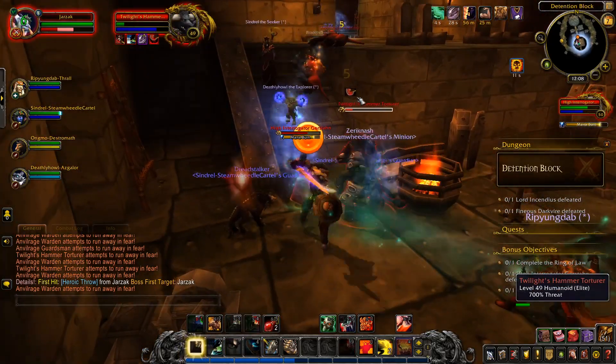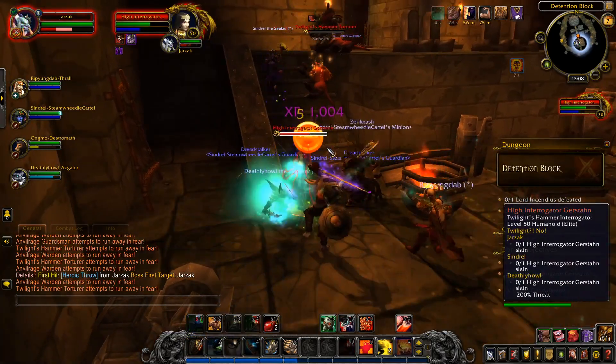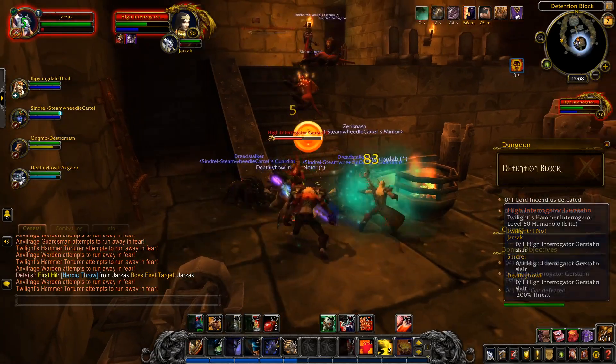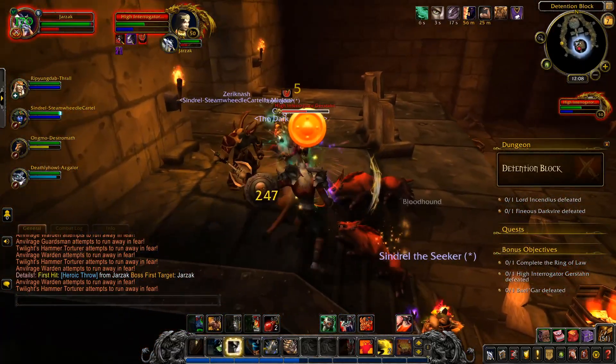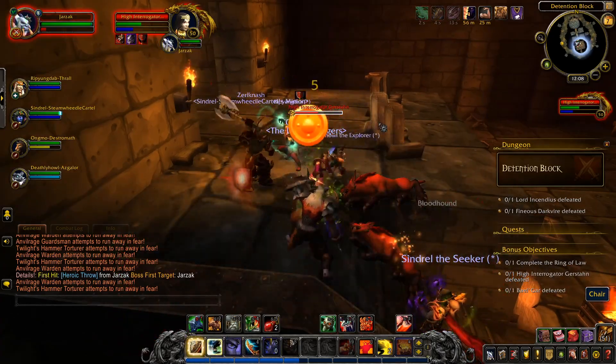Shift three is Colossus, which removes snare and root effects and increases my damage by 20% for 12 seconds or so. So that's a deal-extra-damage button.